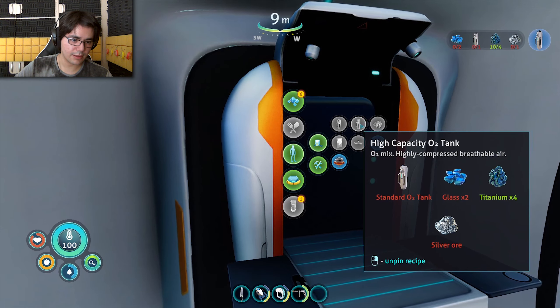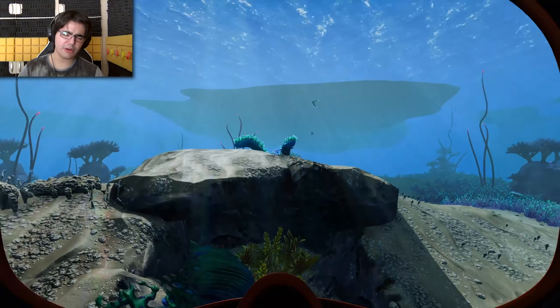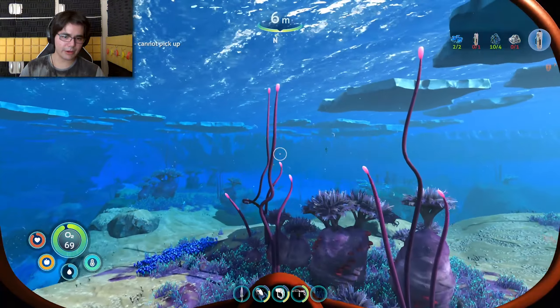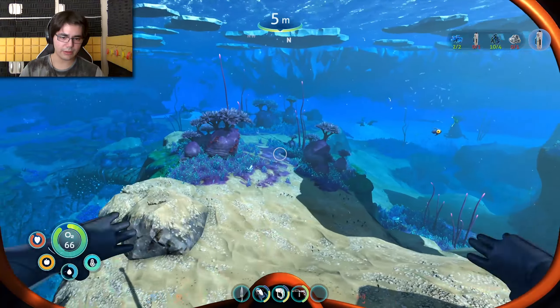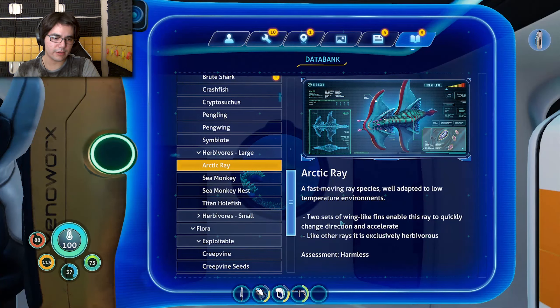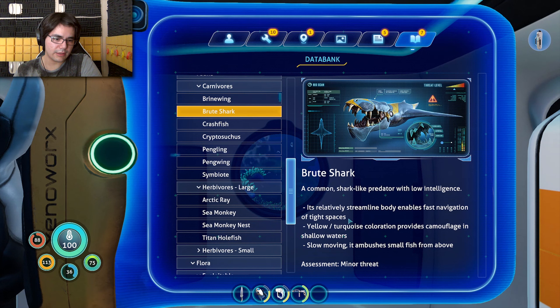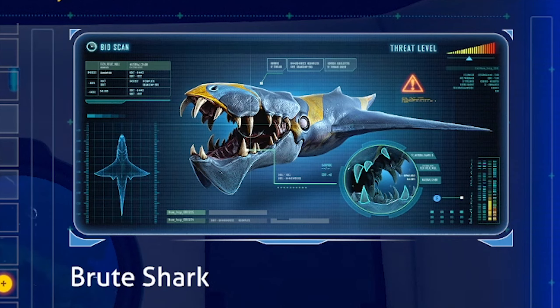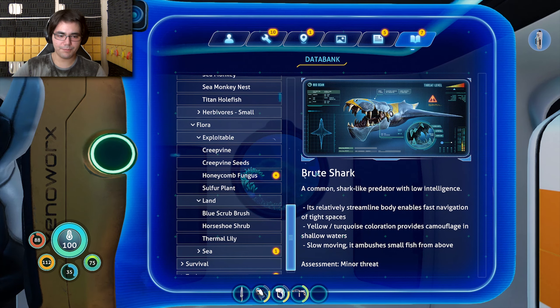I need silver again. I'm going back to look for silver, a laser cutter fragment, and two mobile vehicle bay fragments. Arctic ray: a fast-moving ray species, well adapted to low temperature environments. Just harmless — okay, cool. Brood shark: a common shark-like predator with low intelligence. Its streamlined body enables fast navigation of tight spaces. Yellow-turquoise coloration provides camouflage in shallow waters — minor threat. Yeah, it was pretty dumb — got itself stuck. Dumb idiot, point and laugh everyone.